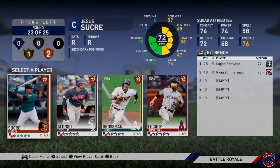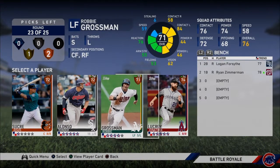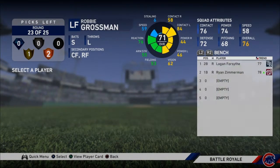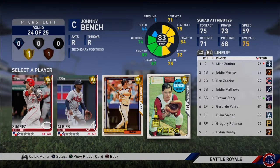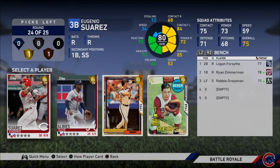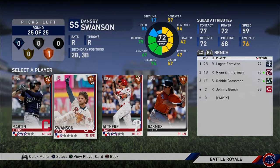Who's the fastest? Oh my god, one and two speed — that is awesome. We're going to take Robbie Grossman just for a little bit of speed. Okay, the easy pick here is Johnny Bench, but I do want to take Albies for another switch hitter. Eugenio is good too... we're going to go with Johnny Bench and we'll have Zunino as a bench bat.